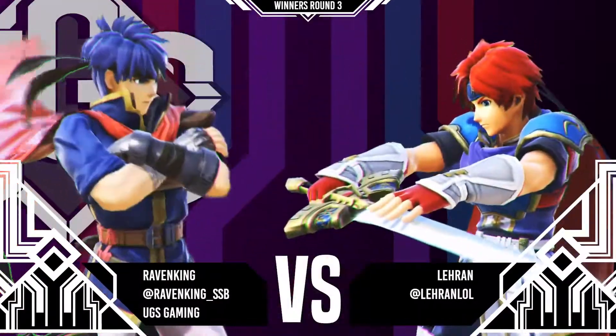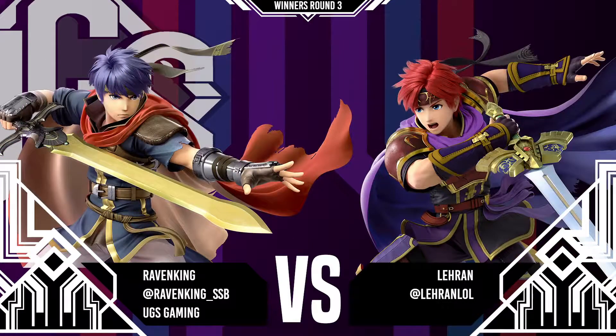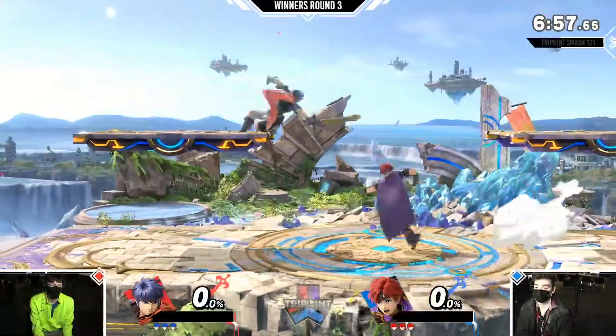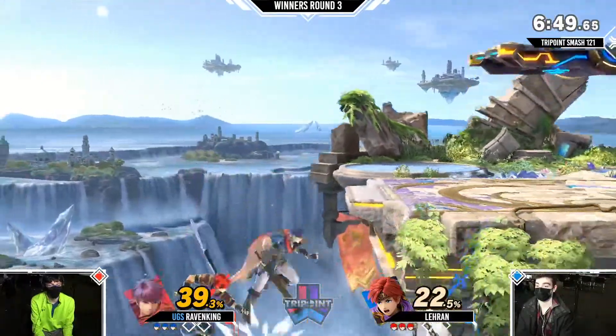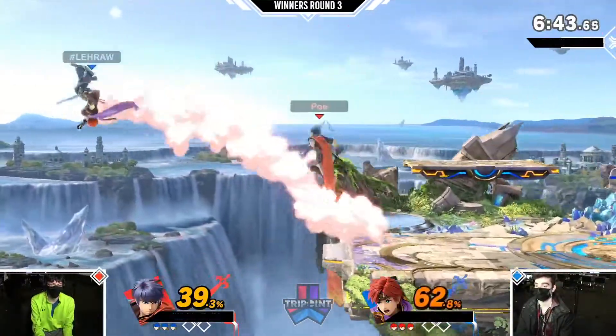Raven King is going Ike and we have Laran coming out with Roy. Roy is a very explosive, up-close and personal sword character. Unlike other sword characters like Ike or Chrom, Roy has tipper sweet spots and can't just swing the sword around at any time.